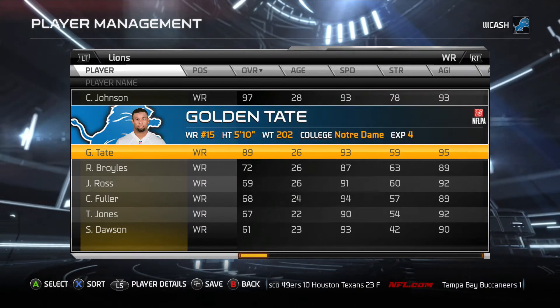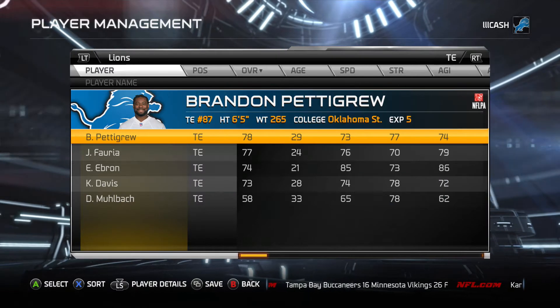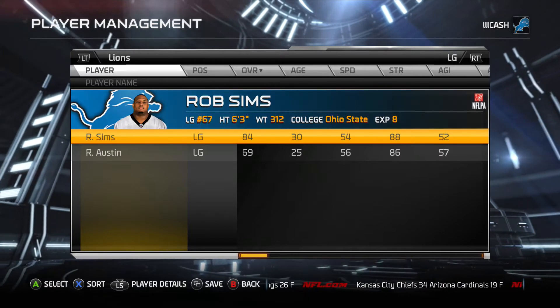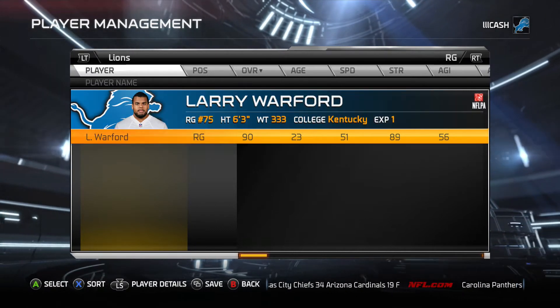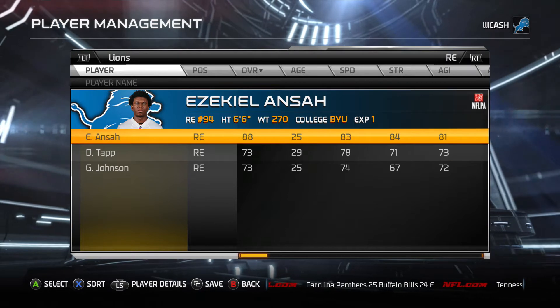Here I'm showing you what the roster looked like when we started this franchise. You see a lot of names that are not familiar at all, that we have not seen since the very first couple of games. A lot of guys cut in the preseason, but some guys that we traded away. Golden Tate, who you saw in the wide receivers, we traded him away after the second season. Dominic Raiola was only there for a couple years. I wanted to give you a look at where this roster started, and then I'm going to show you where it ended.